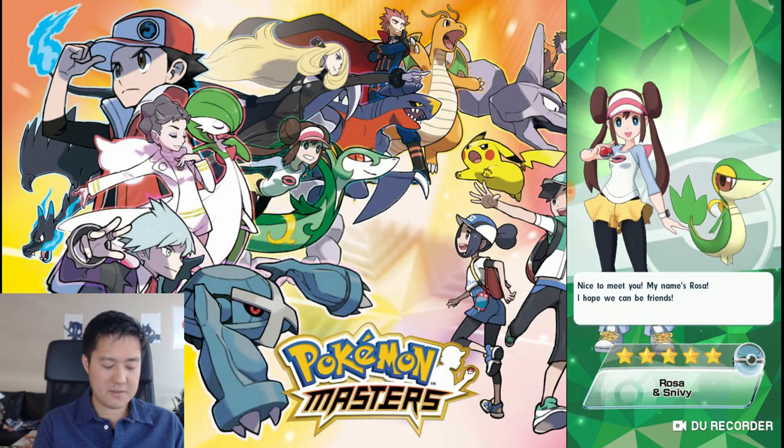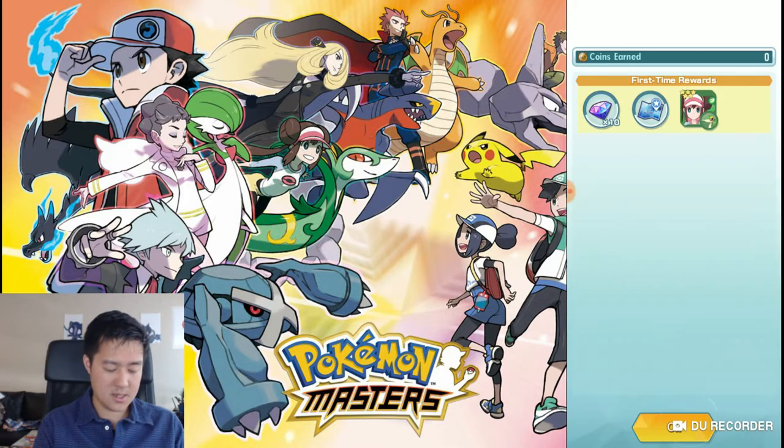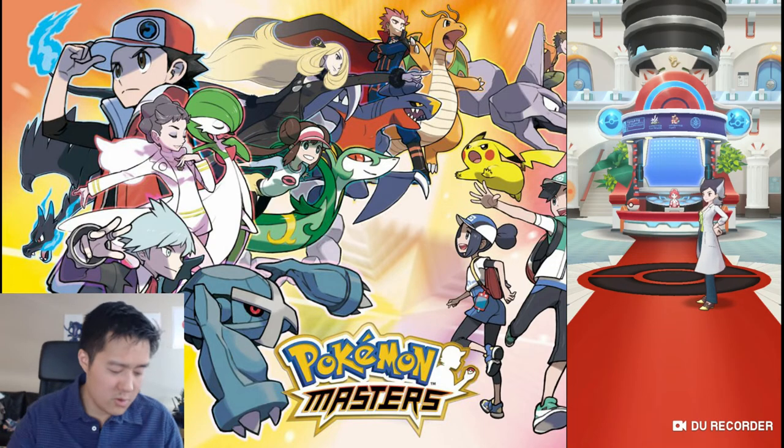So this is a five-star — interesting. It's quite strong compared to Brock and Misty. Alright, let's see — who should we replace? Professor Bellis. Konnichiwa.